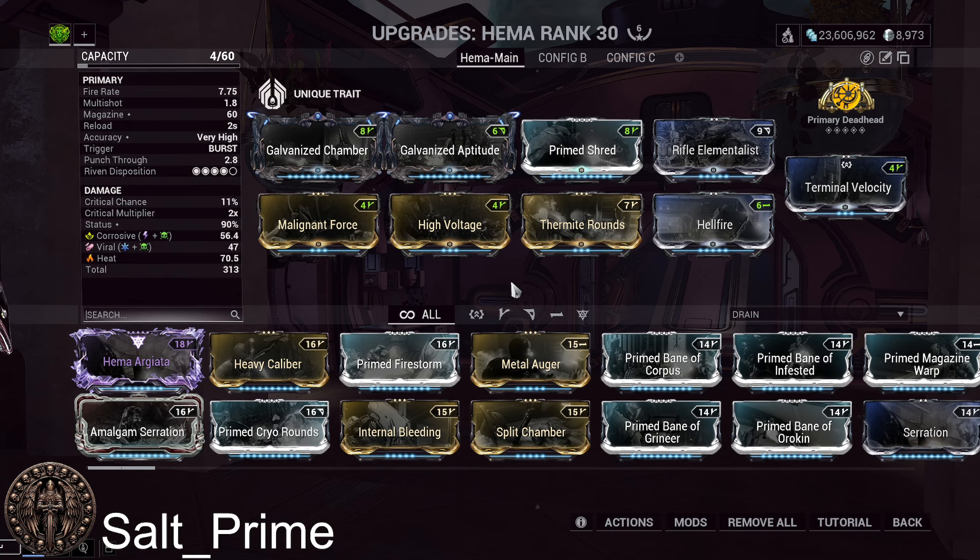This weapon doesn't have an ammo pool — it uses your health as an ammo pool, so it's technically infinite. It drains up to five percent of your HP to reload, causing self-damage. There are some mods and effects in the game that trigger when you take damage, so this weapon is a niche way to trigger those effects.